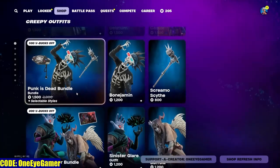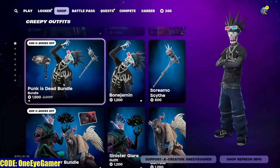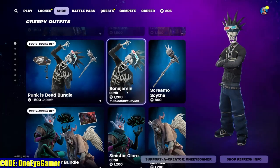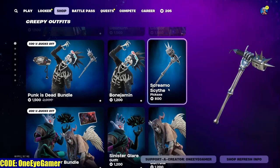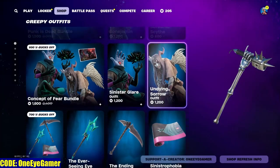We got the Punk is Dead bundle in here, and then we got Bone Jamming — he's pretty fun. I like his pickaxe. There's a screamo scythe in there too.